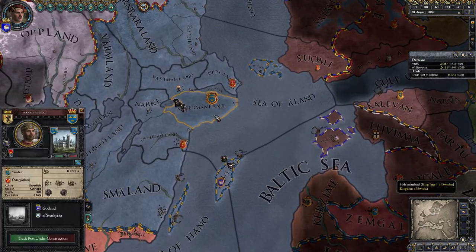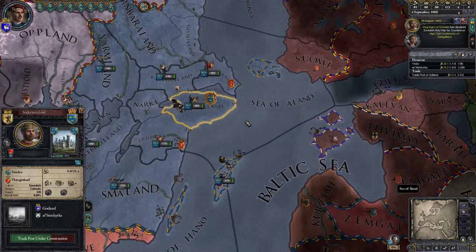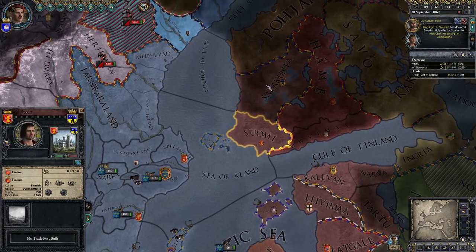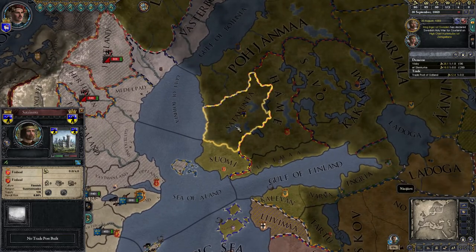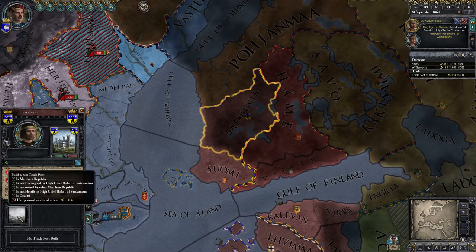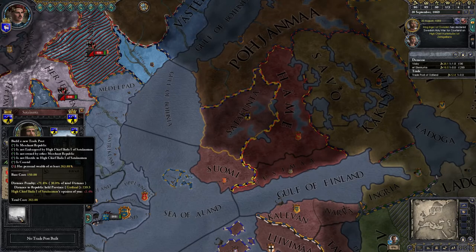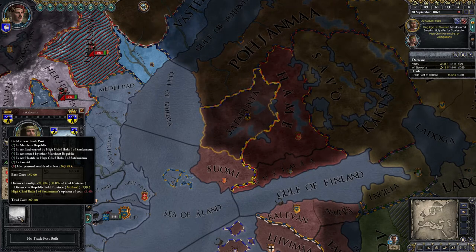Let's talk strategy. The main thing about republics that you need to work on is relations with the surrounding counties and the liege that controls them — not necessarily the count of that place. For instance, if I wanted to expand my influence over here to Satakunta, the cost to build the trade post requires personal wealth of at least 263 gold. In order to build that trade post, I'm going to have to pay extra because of two things: first, I have a distance penalty from the closest held republic county or city.